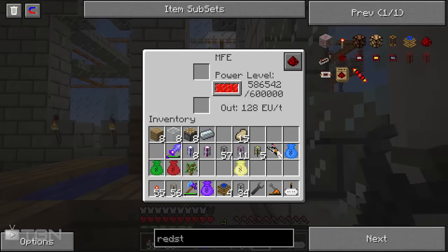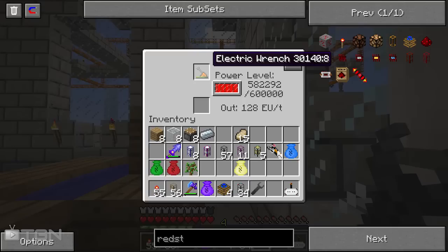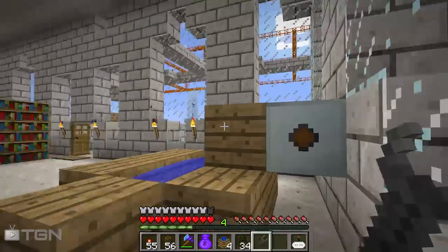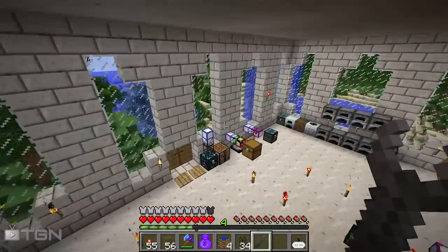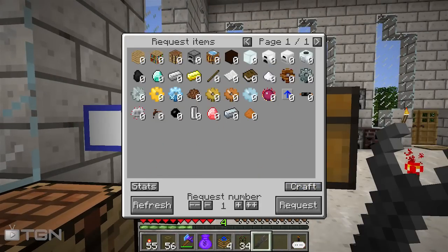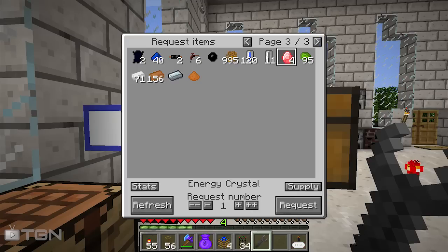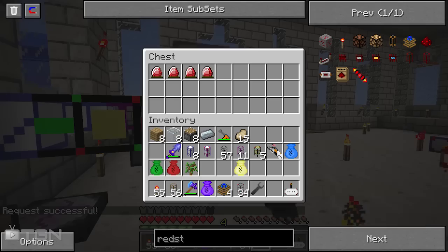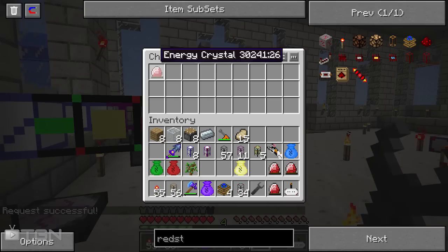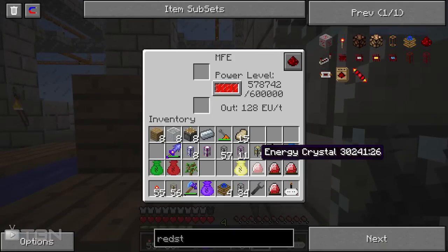The solution won't even cost me an extra MFE to build. All I need to do is charge up my electric wrench and head to my auto crafting system. I'm not sure if it can make them anymore but I know it definitely used to. It can! We've got four of them - wonderful. I'll request all of them and simply drain the power with energy crystals. I don't know if that's enough to actually drain an MFE - I've never really used energy crystals very often.